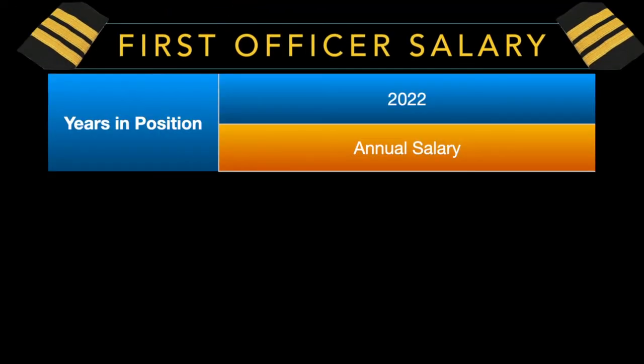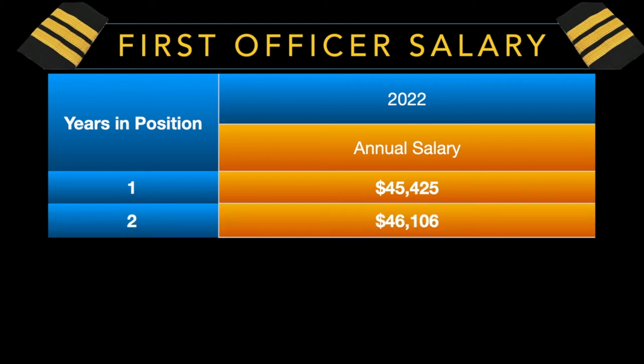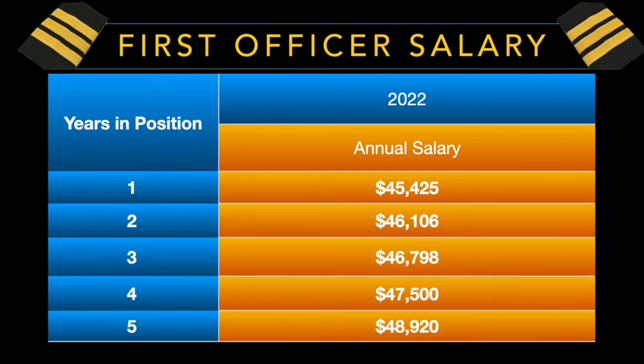Let's talk about the first officer pay scale. The first officer pay scale is a five-year pay scale, which means you top out at the maximum rate after five years — pretty good considering at most airlines you top at the 12-year mark. A first officer in year one makes $45,425; year two, $46,106; year three, $46,798; year four, $47,500; and year five, $48,920.